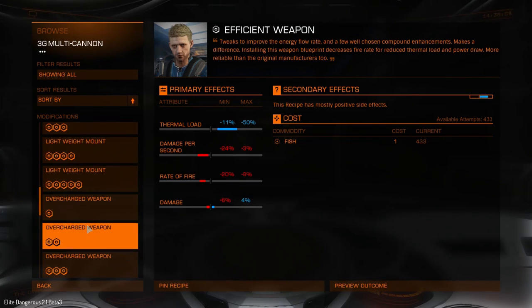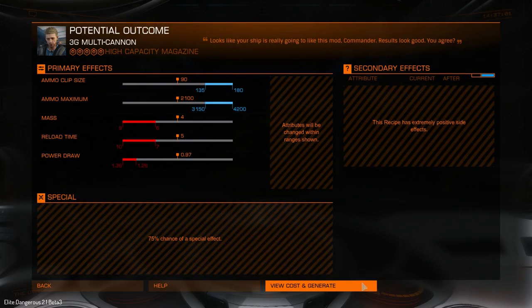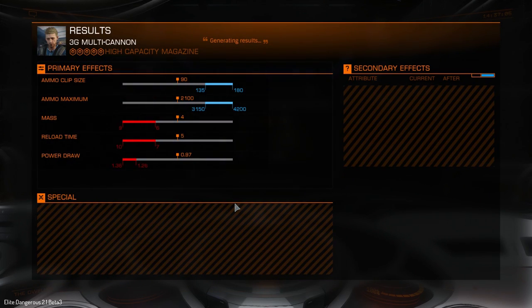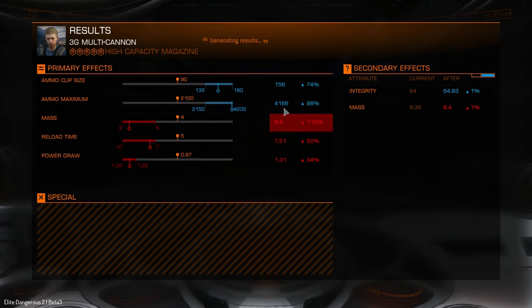Greetings. Yesterday I was playing with upgrades for my Imperial Cutter and I stumbled upon a very interesting special ability for a weapon called Auto-Loader. I had two large gimbaled multi-cannons. I upgraded one with an overcharged mod and for the second I picked the high capacity magazine mod, which increases your clip size and increases the amount of maximum ammo you can carry. Very useful mod.